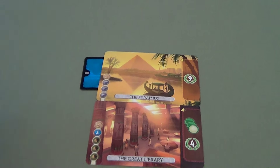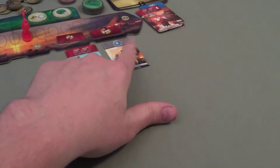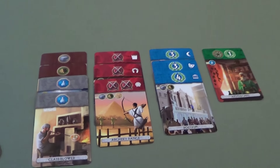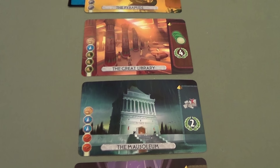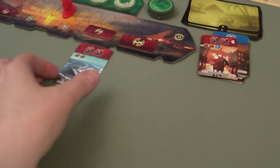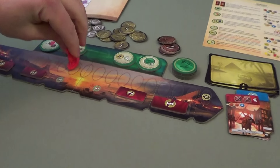Tim: Even though I don't really need it I'll take the glass and just make it more expensive for her for glass in the future. Carmen: Looking at my wonders you can see why he took the glass. This entire game is hate drafting. Tim: This game isn't hate drafting normally but this particular game has been hate drafting. Carmen: Actually I can take this card for free because I have this stone. So I'll build that and get two military.